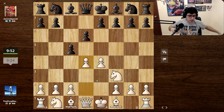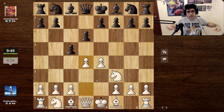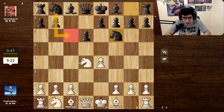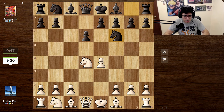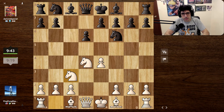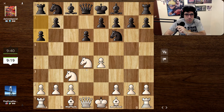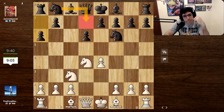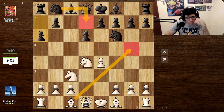Maybe it'll just transpose into that. In the Sicilian you generally take there - we don't take with the queen because the knight gains tempo attacking. There is no knight here which is a little weird. I feel like maybe we could have taken advantage of it - I've never seen anyone play like this. Maybe he's hoping to bring the knight here, which is definitely a possibility.